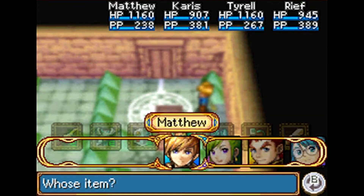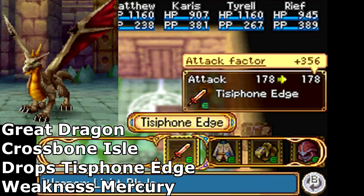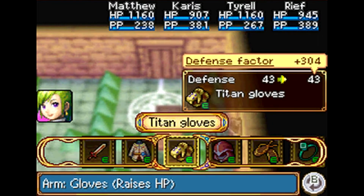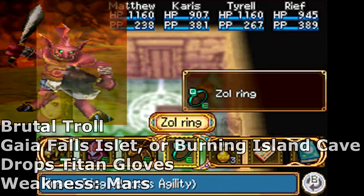Karis got a bunch of stuff. The Tysfin Edge is probably the strongest light blade in the entire game. I got it from a Great Dragon here at Crossbone Isle - if you kill him with a Mercury Genie, you have a chance for him to drop it. These are all really rare drops, so I've spent a long time grinding for them. She also got the Titan Gloves, which are dropped by Brutal Trolls at the Gaia Falls Ice Lick.